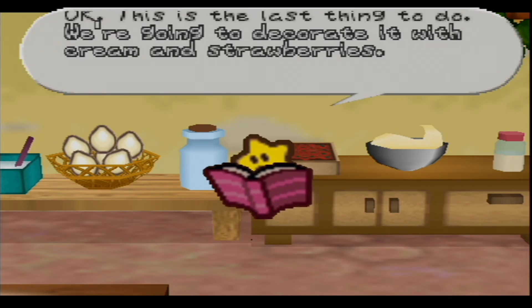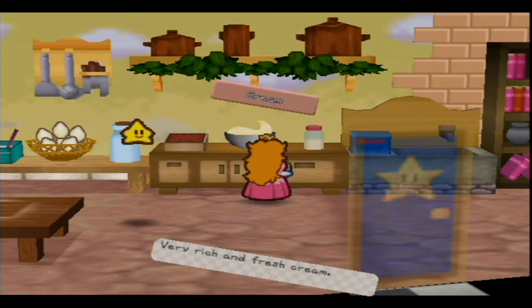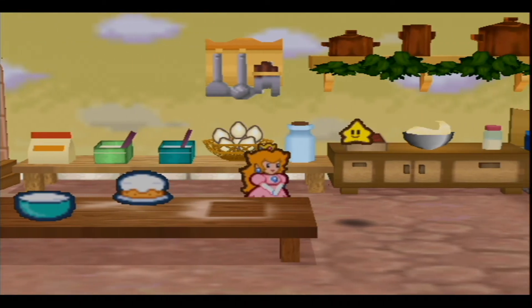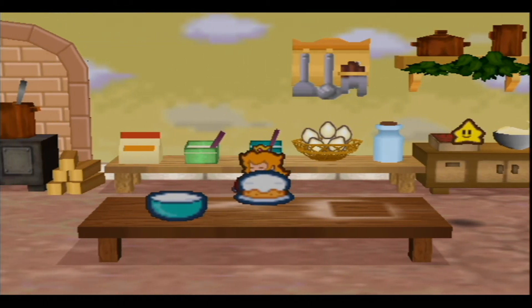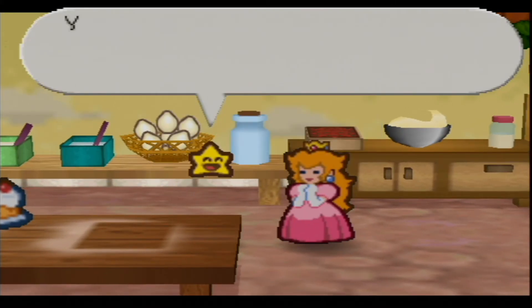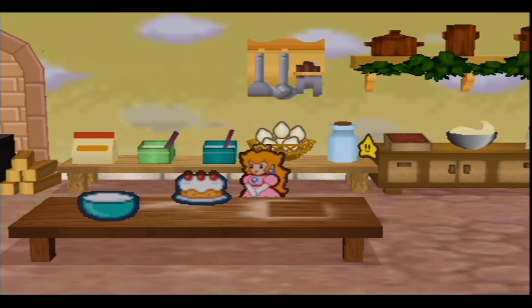'Okay, this is the last ingredient — we're going to decorate it with cream and strawberries, let me know when you're finished decorating.' Pick up the cream, put it on — oh, that's cleanser not strawberry. Done! 'Yes! We made it, it looks great — let's take it to Gourmet Guy!'